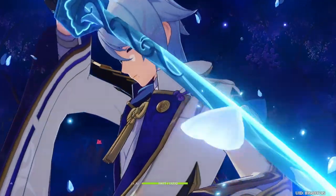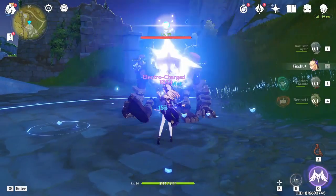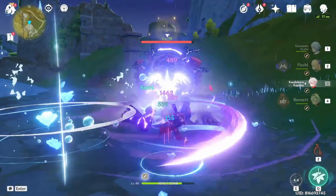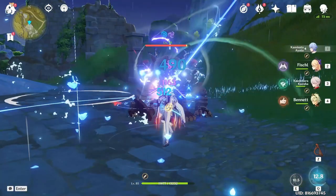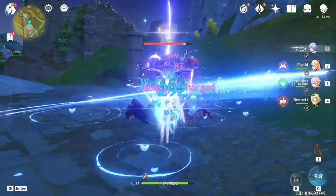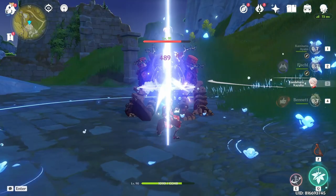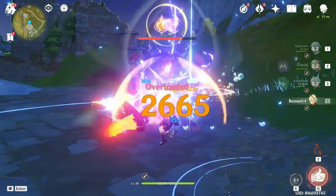To start, begin with Ayato's Burst. Then switch to Fischl and use her skill. Then switch to Kazuha and use his skill and plunge. Switch to Ayato and use his skill and hold the normal attack. Once his skill duration is over, switch to Kazuha and use his skill and plunge. Then switch to Bennett and use his skill and burst.